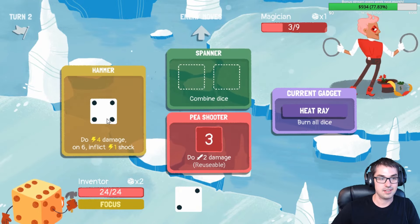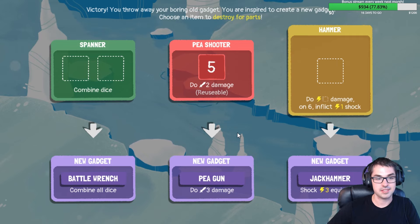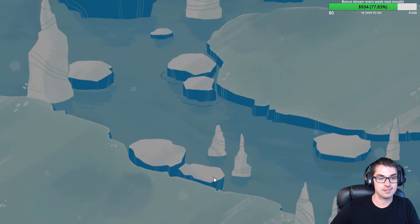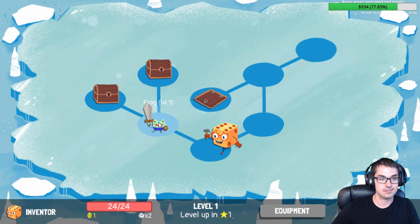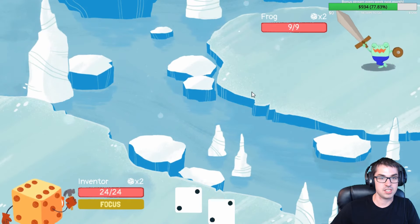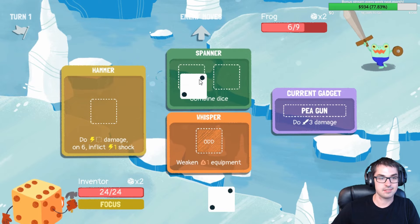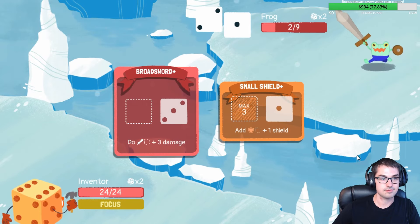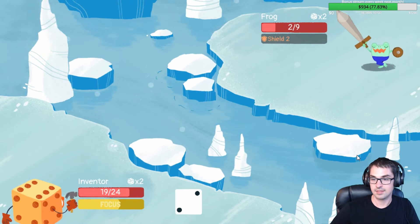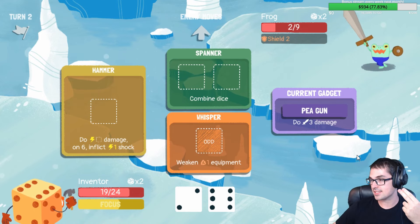Got him. Episode rules: harder enemies, 10% more health, upgraded equipment. Combine all dice. Harder enemies, third of our peashooter — the pea gun. And we find a whisper, a weakened one equipment. That's interesting. Foul frog — does die plus three damage, which is a heck of damage. In terms of most to least favorite, I think Witch is my favorite. Then Inventor and Jester are next. Beef is definitely least favorite, which means robot and warrior somewhere in the middle.